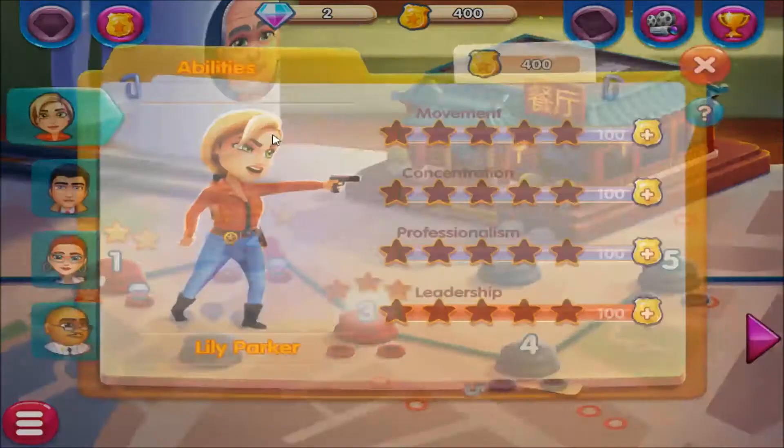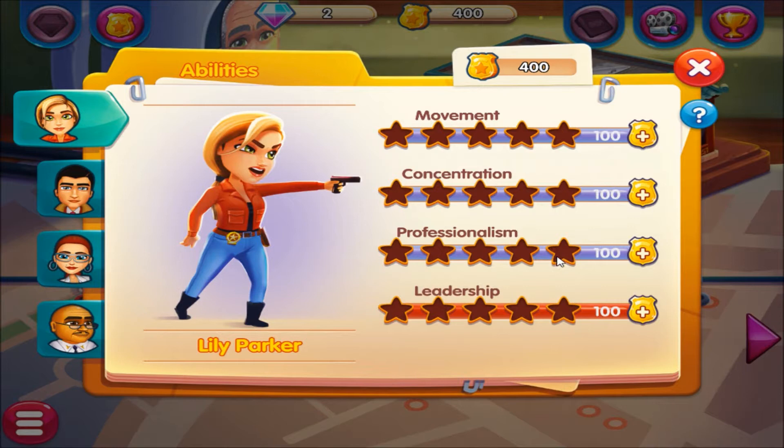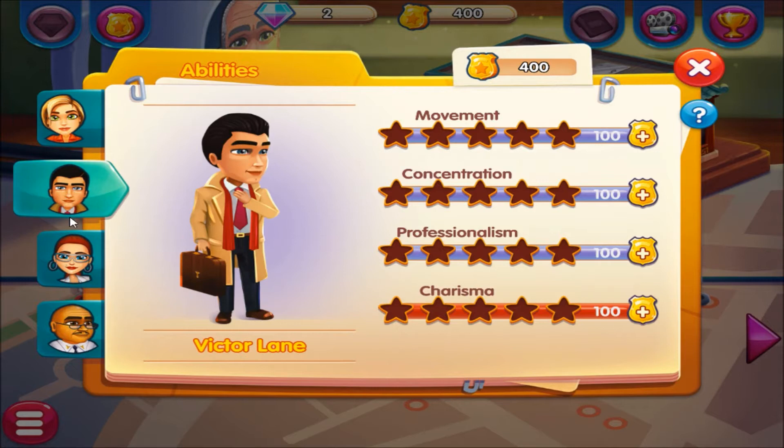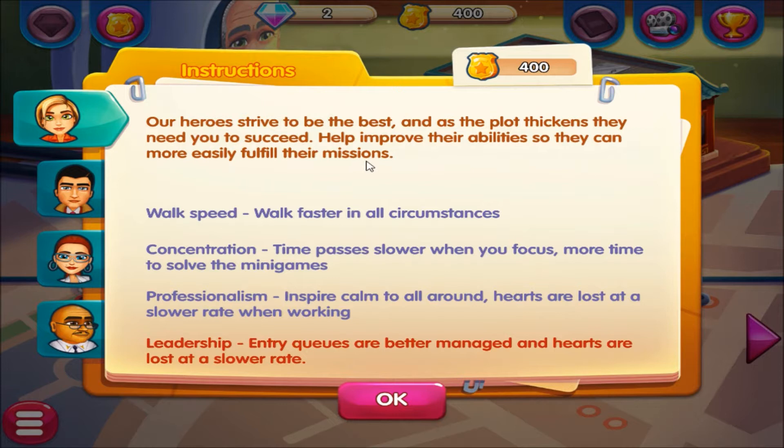It looks like a chocolate cake. You can spend your tokens on hero abilities — let's try it. The abilities are: movement, concentration, professionalism, and leadership. Each has their own sub-abilities — leadership has charisma, counter skills, and veteran. Walk speed lets your hero walk faster; concentration means time passes slower when you focus, giving more time to solve minigames; professionalism inspires calm so hearts are lost at a slower rate; leadership means entry queues are better managed and hearts are lost at a slower rate.